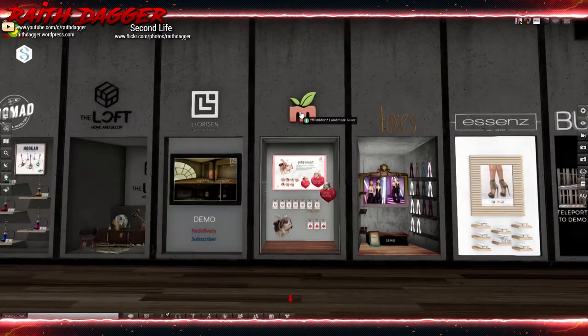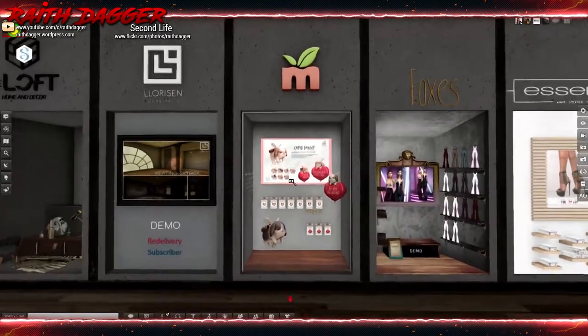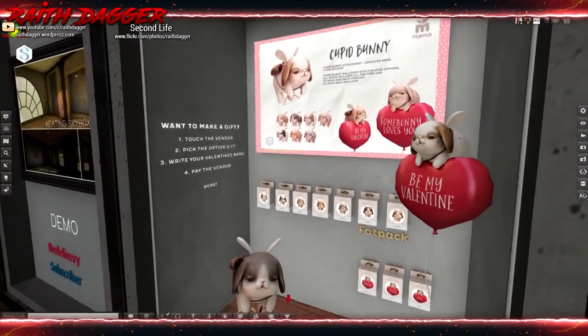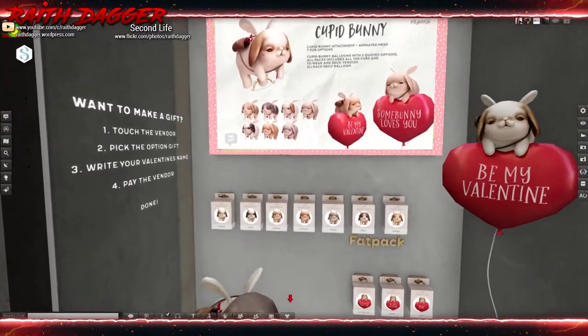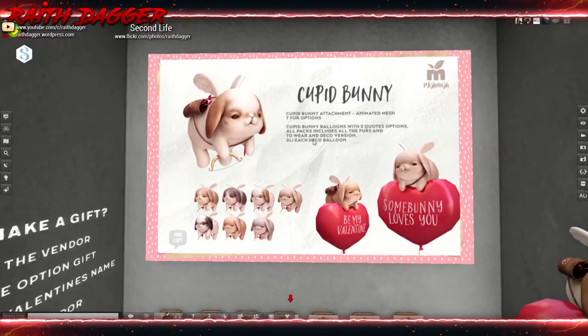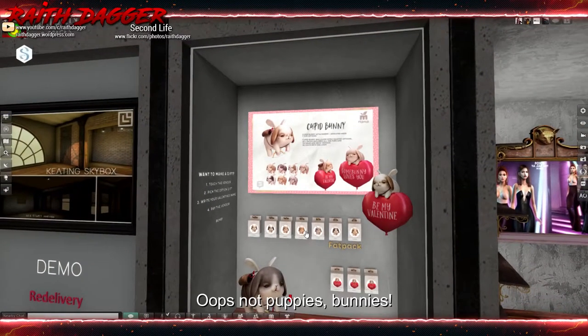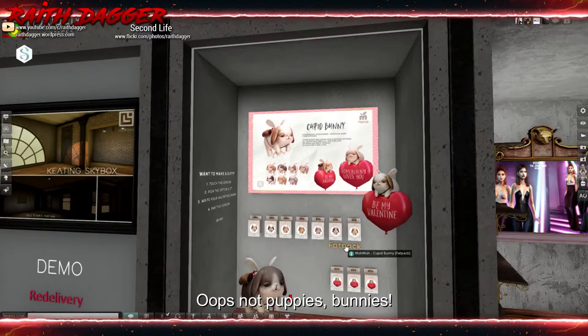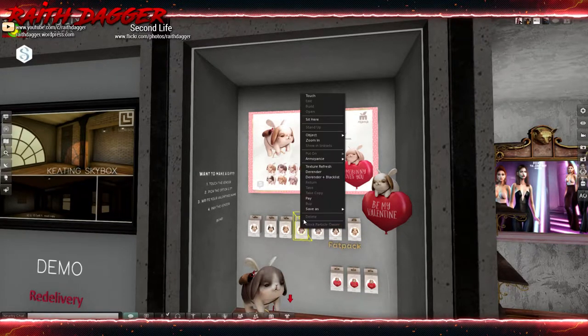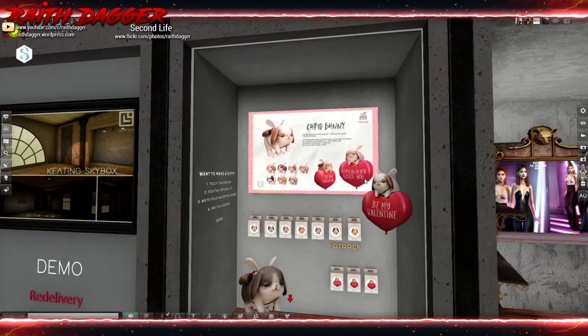Mish Mish - they always have the cutest little things. Puppy Cupid puppies, two land impact each, decor balloons. 1000 for the fat pack, a single puppy sets you back 175.